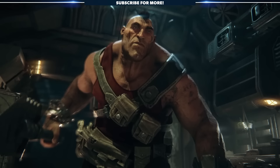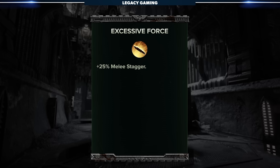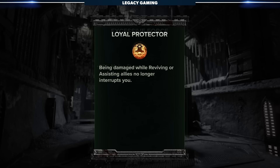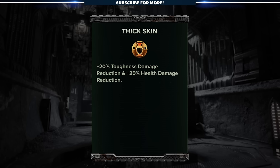For a frontline meat shield, the Ogryn Skullbreaker has passive buffs you'd pretty much expect. Excessive Force gives the player a 25% increase to stagger strength for all melee attacks, meaning enemies will be knocked back just a bit further than with any other class. Loyal Protector makes the Ogryn a revive king — when reviving or assisting allies, a Skullbreaker can't be interrupted. And the final passive, Thick Skin, gives the player a 20% toughness damage reduction as well as a flat 20% damage reduction from all sources.